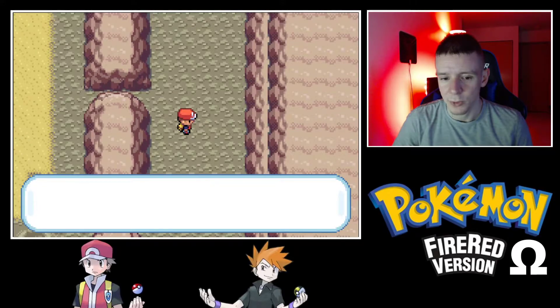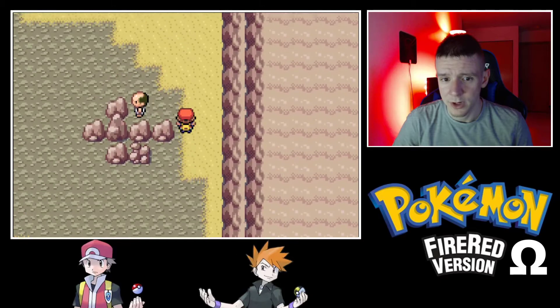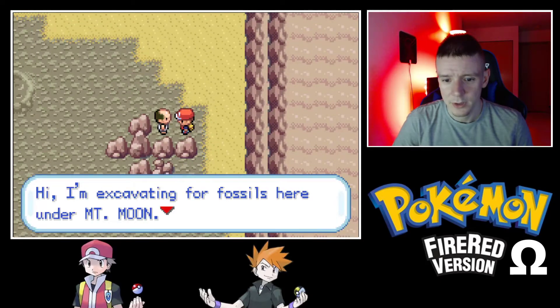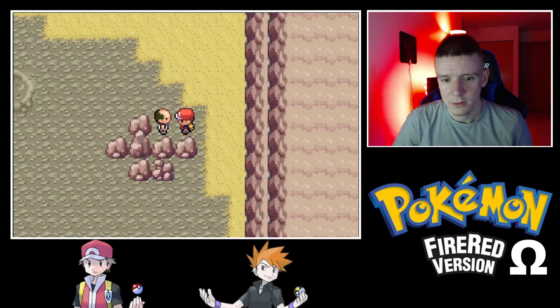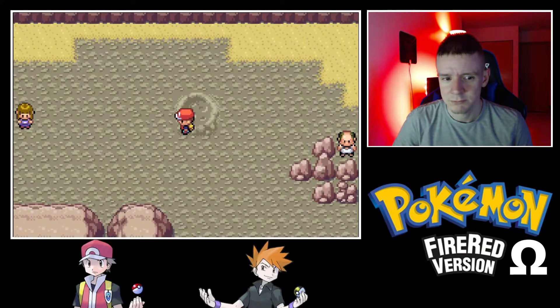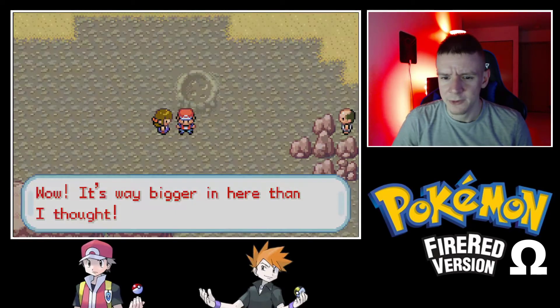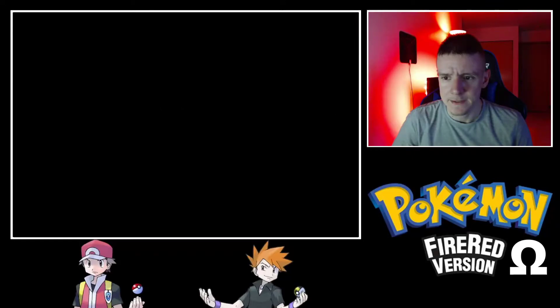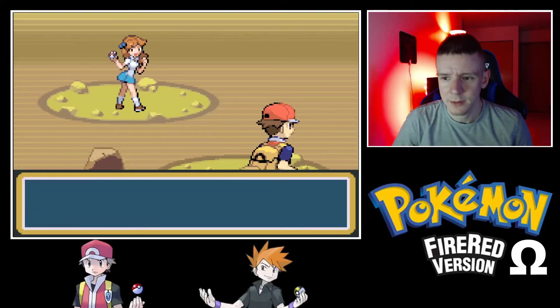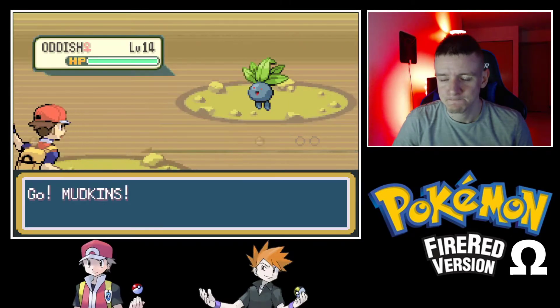There's an Escape Rope — not useful yet because using it would dump us right at the beginning of the cave. Who's this trainer? Was he always there and I just never talked to him? Interesting. He seems to have Grass types.